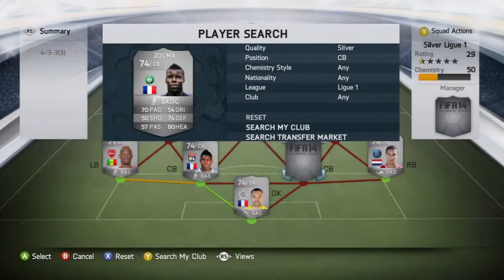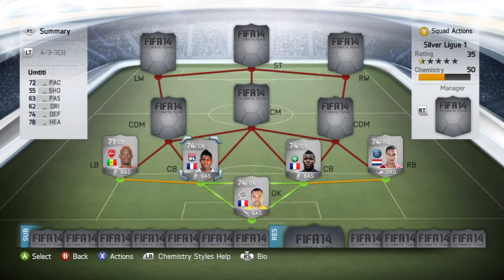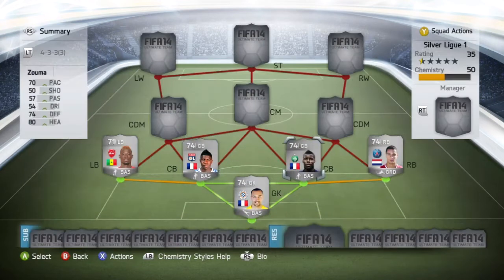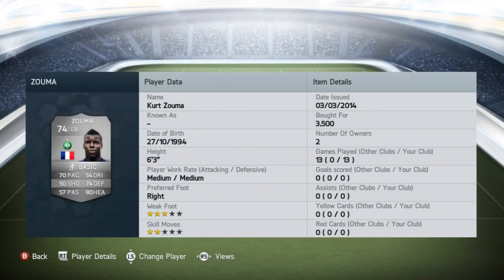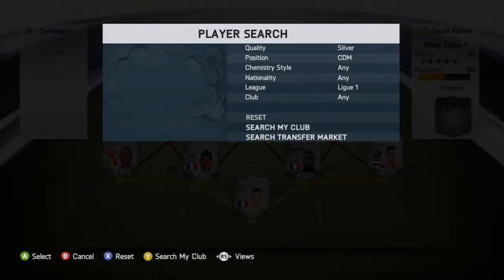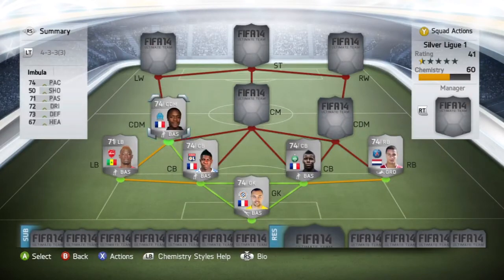Moving on to the two centre backs: left centre back we've got Umtiti, and at right centre back we've got Zouma — a fantastic partnership. If any of you guys have played Football Manager you'll know these two turn into absolute superstars — they're only about 18 or 19 each. Umtiti cost 2800 coins, left footed, standout stats being his 78 heading and 74 defending, with 72 pace. Zouma cost 3500 coins, plays for Saint-Etienne, with 80 heading, 74 defending and 70 pace. That back four in general is really, really good.